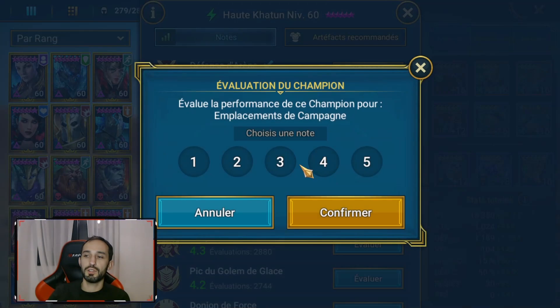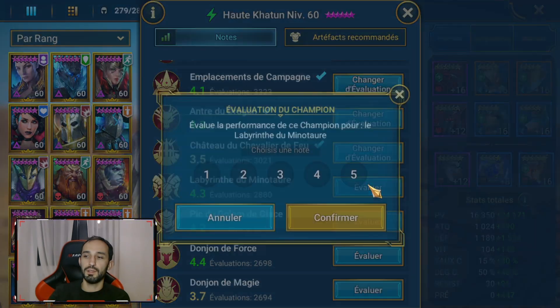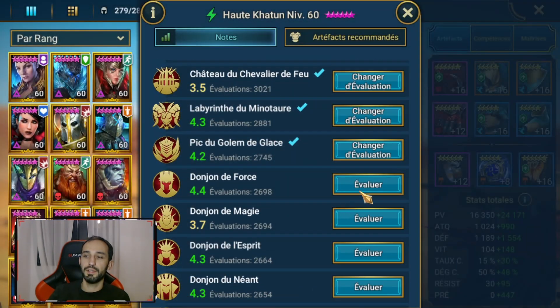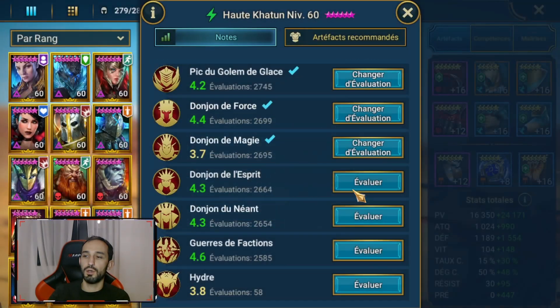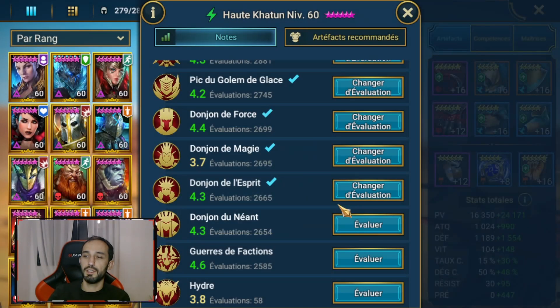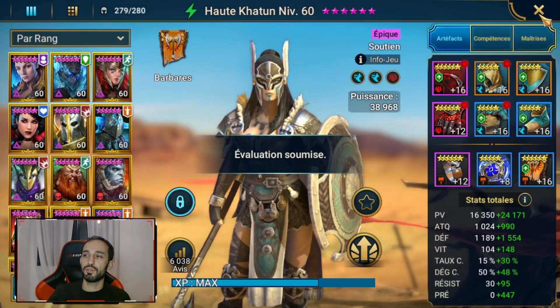L'araignée je vais mettre un 3, campagne un 3, donjon du dragon un 4, chevalier du feu pas du tout adapté, minotaure elle peut aider, golem de glace elle peut aider, donjon de force elle peut aider, donjon de magie elle est en contre-affinité, donjon de l'esprit elle va aider avec son boost vitesse, néant pareil, guerre des factions c'est son job, et l'hydre elle n'est pas très adaptée. En résumé, en début de jeu elle va vous servir un peu partout, plus vous allez avancer plus vous allez vous en détacher. Elle vous servira en arène peut-être un peu plus longtemps, et sinon c'est la crypte des factions et Astranyx où elle a très clairement un intérêt important, Notre Dame Haute-Katoun.